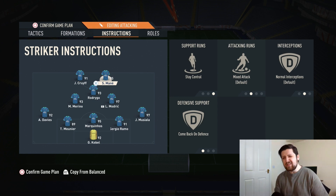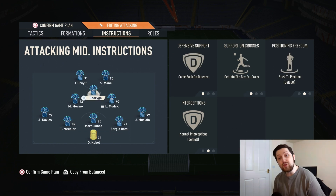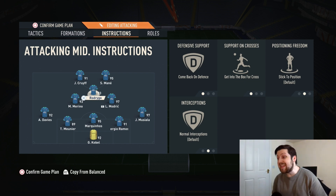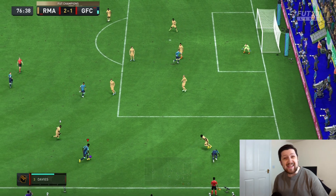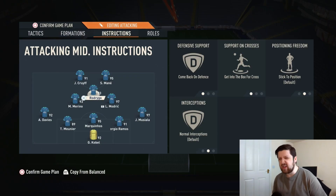The comeback on defense instruction on the strikers isn't about being defensive — it just makes it easier to link up play after winning possession because everyone is there as a unit. Think of it as helping the counter attack flow together more easily. For the center attacking midfielder, comeback on defense is for the same reason — it keeps the formation's shape and prevents a divide between the midfield and front three, so they all move as a unit, making it easier to get the passing going faster on the counter. We also put get into the box for cross on the CAM, which helps them make more offensive runs, get into better positions, score more goals, and feed the strikers.